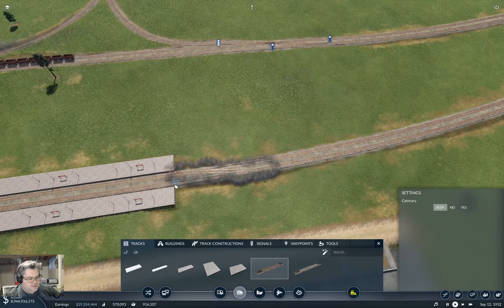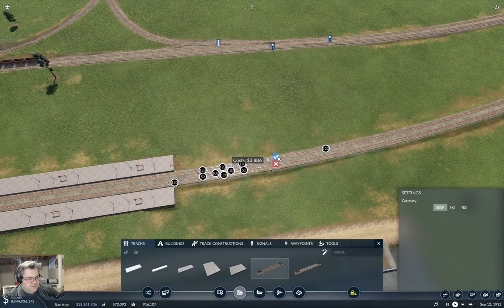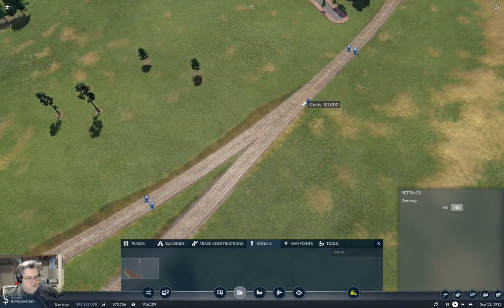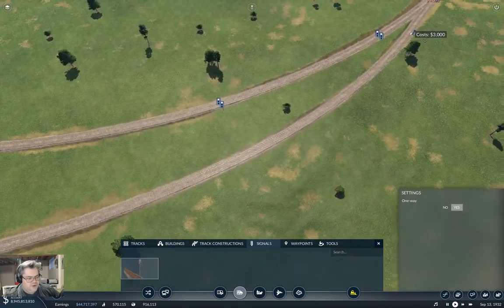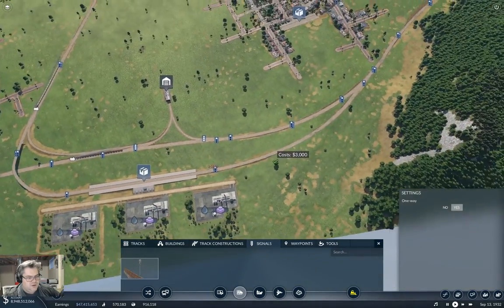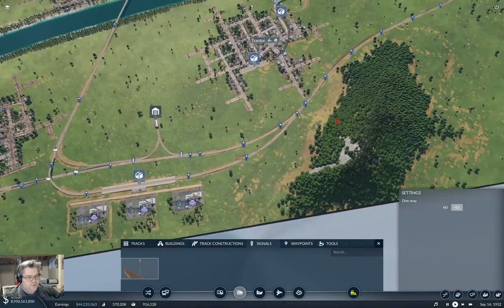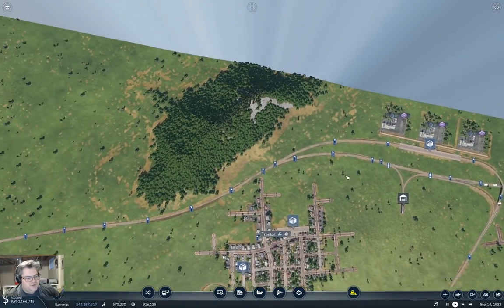We're going to need a connection here, and we're going to need a couple of signals — one signal here, one signal here, and I'm going to put a pair of signals here. Now, for the reason to connect to this main line...